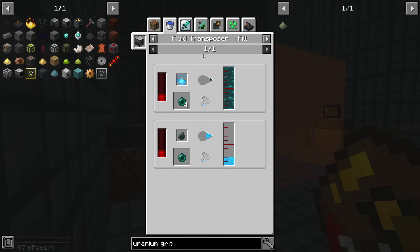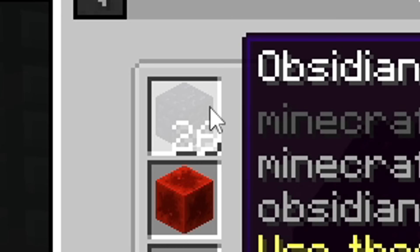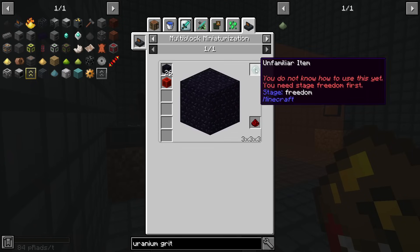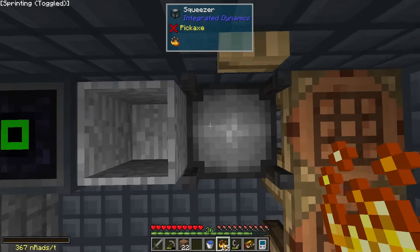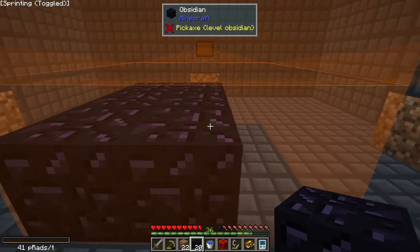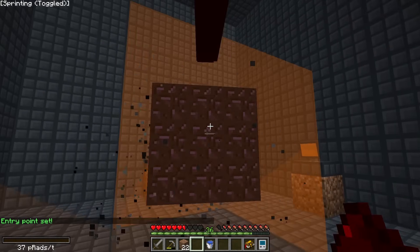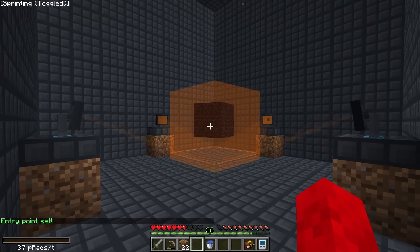We can use the projectors to make ender pearls, each of which requires 26 obsidian. Back to jumping on the squeezer — quality gameplay. Now we can finally make one ender pearl. I think you just throw a piece of redstone... I don't know what's going on but I think it will give me an ender pearl.